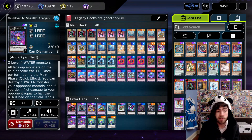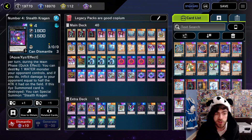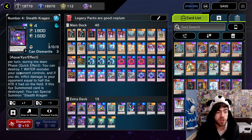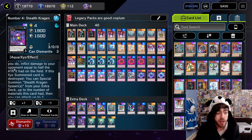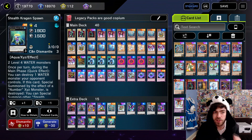While Stealth Kraken is face up on the field, all face up monsters on the field become water. So that's already a nice little floodgate-style effect that affects any archetype that has to use its attributes to summon its monsters. On top of that, once per turn during the main phase as a quick effect, you can destroy one water monster your opponent controls — and keep in mind, you just turned all your opponent's monsters into water. And if you do, inflict damage to your opponent equal to half the attack it had on the field. If this Xyz summon card is destroyed, you can special summon Stealth Kraken Spawns from your extra deck up to the number of materials this card had, then attach up to one water monster from your graveyard to each of those special summoned monsters as material. So when this card dies, it has a really nice float effect that brings out Stealth Kraken Spawns, each with one material below them.